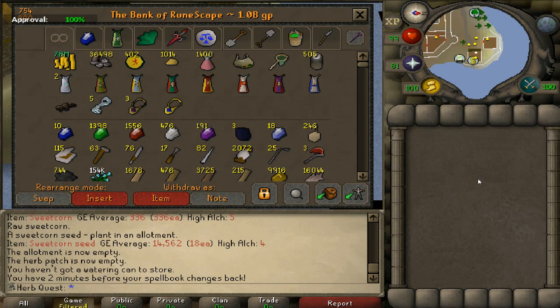Let's pop open the bank. As you can see at the top here, I've finally reached one billion GP value. This is my first time having a bank that's worth a bill — I've never had that even on my non-Ironman account before, so I'm pretty excited.